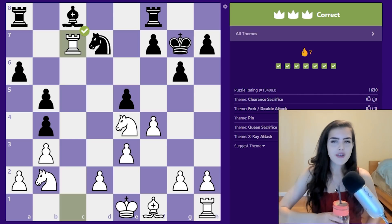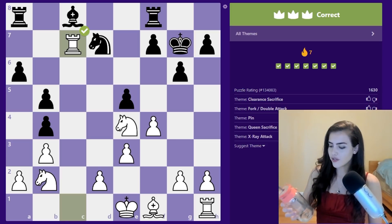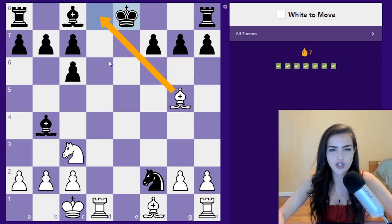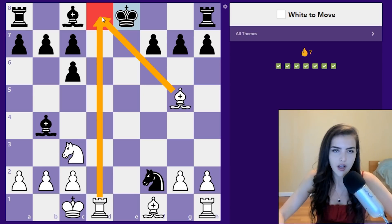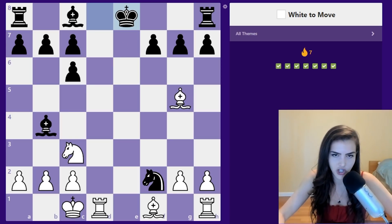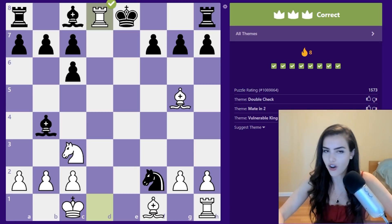We got Maiden 2 here. The cool thing about this tactic is that we're going to have a double check — checking the king with two pieces. So we're going to play king g5. The good thing about checking with two pieces is that the only option is to move the king — you can never block two checks at the same time. So there was no move like bishop e7. Now we have checkmate in one: rook d8. We're training our tactical vision and pattern recognition.